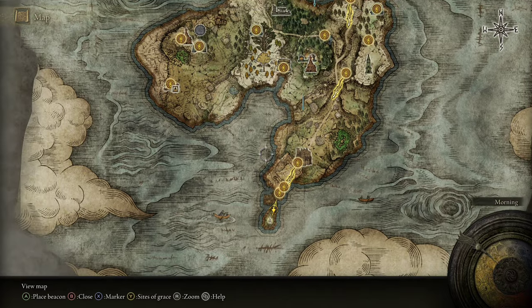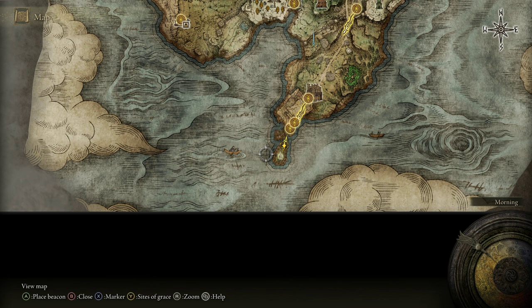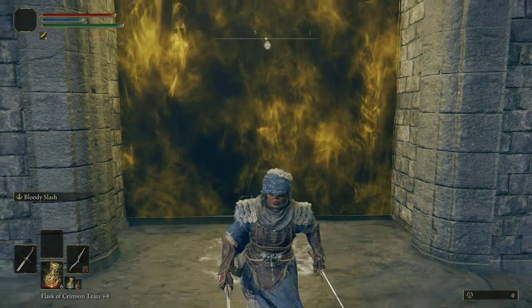This guy drops a very unique weapon called the Grafted Greatsword or Grafted Greatblade. If you know George R.R. Martin's books, A Song of Ice and Fire, then you know the idea of the Iron Throne. Imagine that, but into a greatsword — it's a bunch of smaller swords melted together. It's a pretty cool concept.